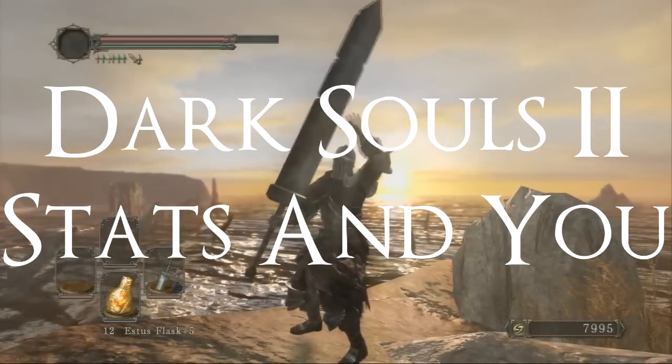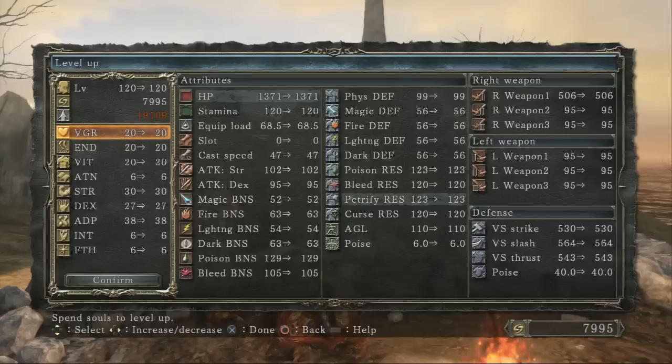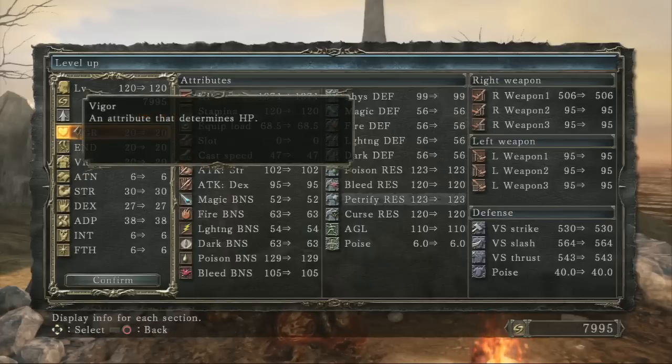Hello everybody, Orval here, and today I want to talk to you about stats in Dark Souls 2. Let's start off by showing you guys the stats. There are 9 in total, the first one being Vigor, which determines your health.